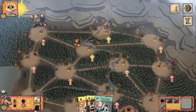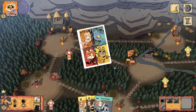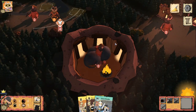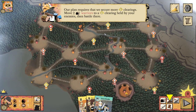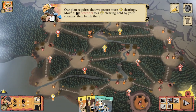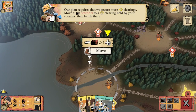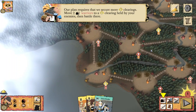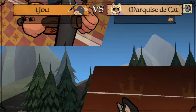The cats are going to build a Sawmill, recruit, and move back to the keep — so they saw us take out their undefended buildings and said, 'Let's leave another building undefended.' Our plan requires that we secure more rabbit clearings: move two warriors to a rabbit clearing held by your enemies, then battle there. But we can just secure it without battling — we already rule here. If we battle we risk getting ambushed, not that they would for one cat.